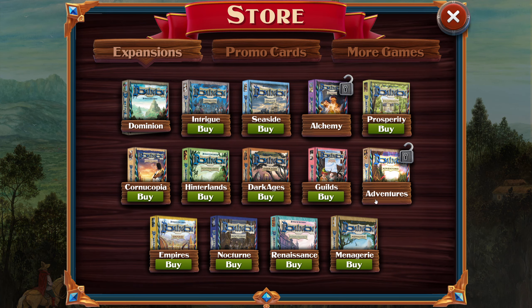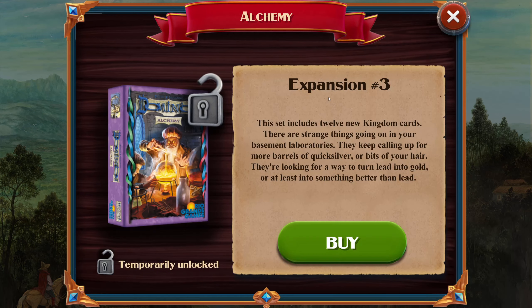The one I'm going to try, since it kind of goes with the theme of Halloween — because it is around Halloween, the week before — I'm going to do Alchemy. So this is the third expansion that came out. It was a small box expansion. It includes 12 new Kingdom cards and there's strange things going on in your basement laboratories.